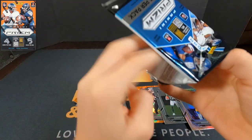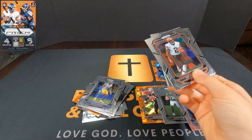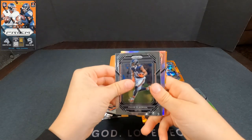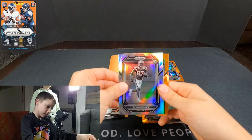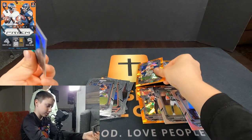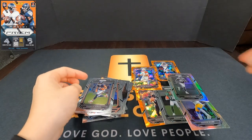Pack number five coming at you in the box battle stadium — the rip arena getting crazy with Prizm and Select football. Amari Cooper, Chase Claypool just got traded, Romeo Doubs with a silver Prizm reverse negative, Kyler Murray — he was on the cover of the box so I guess that's still good, but he's also out. That's a really nice one though.